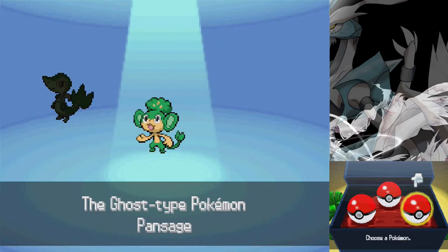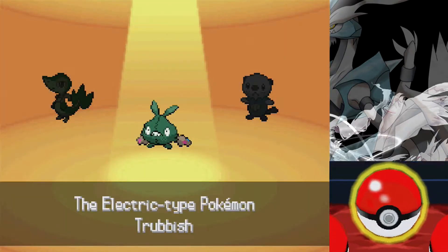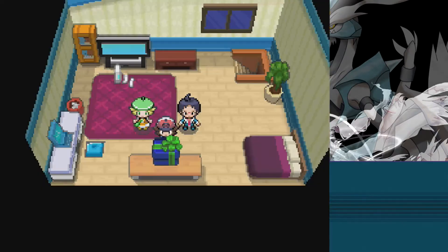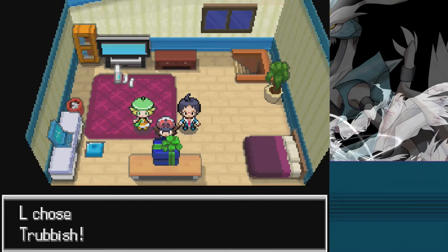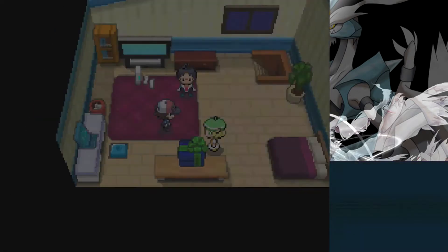As you can see, completely randomized. I'm going to pick Trubbish, and the moves are also randomized — I made that an option. Along with that, I also have the trainers with random names and also random Pokemon.